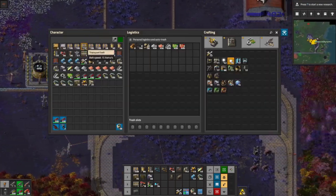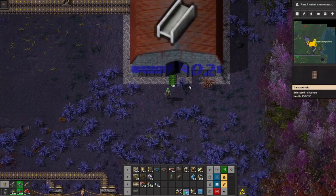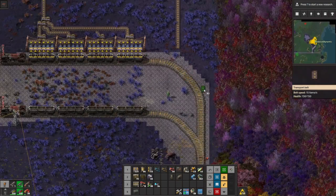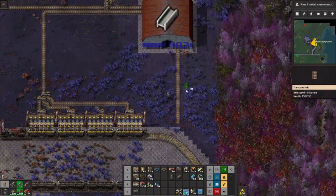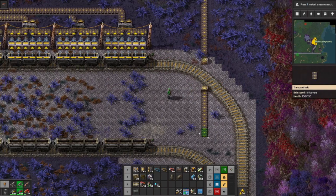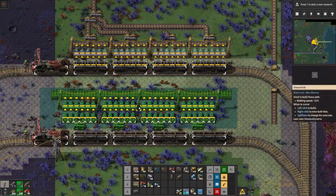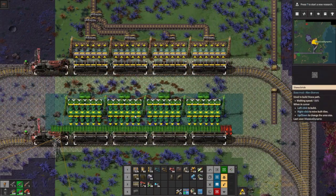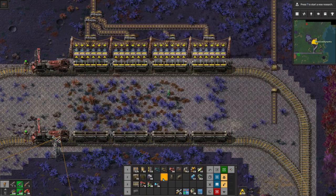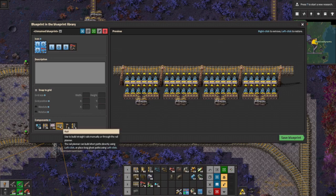The last thing we need to do is get a loading station set up. Our steel output comes out right there - I left that little blank spot so I could see where it goes. It's going to come across like this and we'll get a loading station here and set that up. Wait, there's track on the blueprint - I thought I fixed that before the episode but I forgot to delete the track.